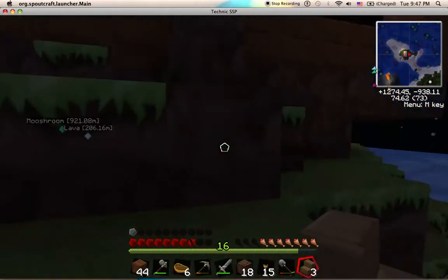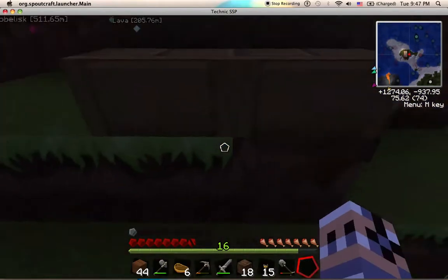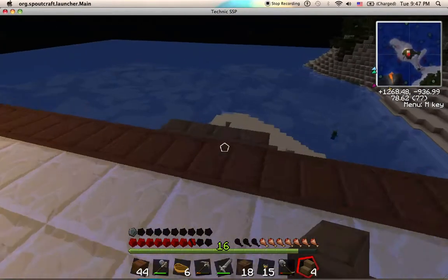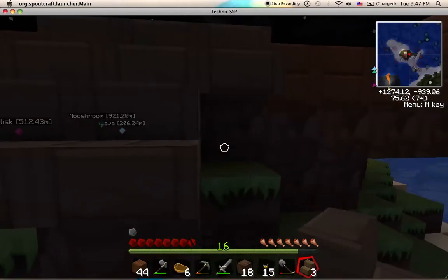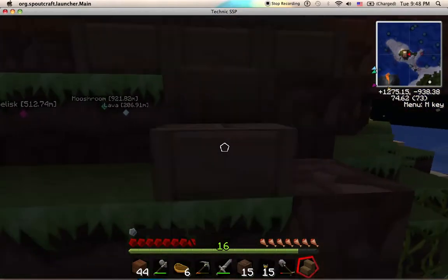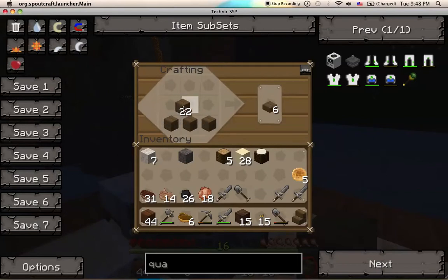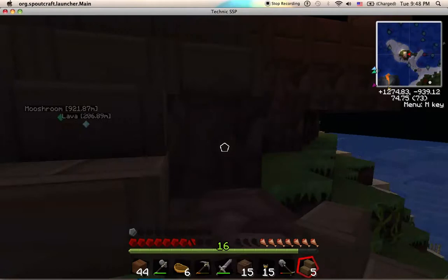I have a nice supply of food now, and a nice supply of brains — I do not need to go zombie hunting. I'm thinking I will do three wide. Another thing with dirt. Oh, I can also use this as a staircase for a second floor. Just because it's temporary doesn't mean it can't look nice.